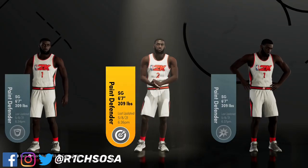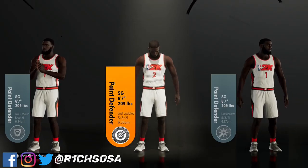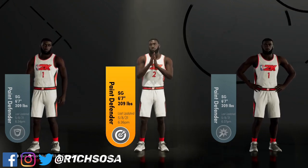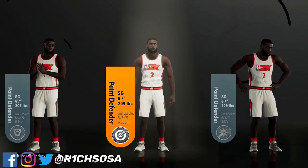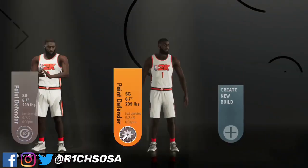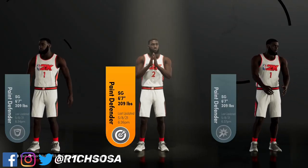What's good y'all, Rich Salsa back in the building bringing y'all another banger. I got a very special build — the pure paint defender — but I'm bringing y'all three different versions. The thing about this paint defender is we got it under the shooting guard position, which means we're actually going to be able to get pro dribble moves on this build. That is something you have to consider — it is not a normal lockdown, which is going to be really cool.